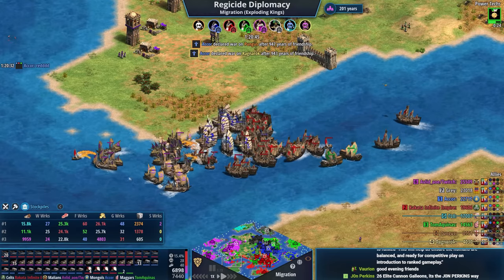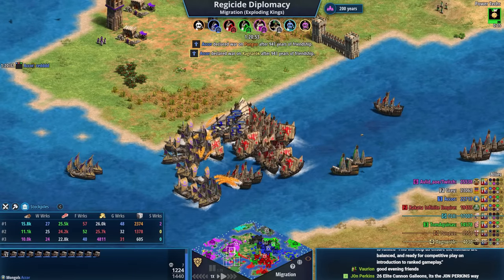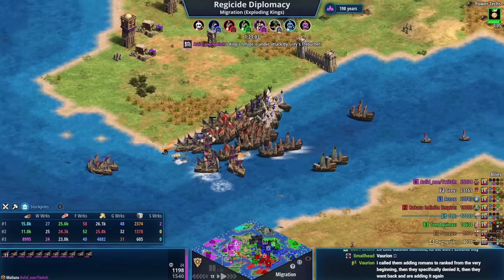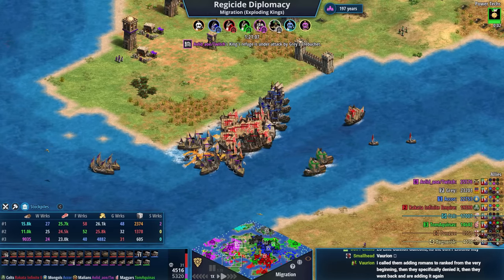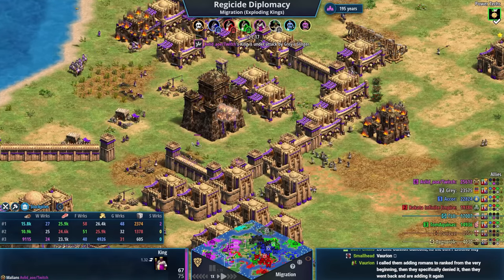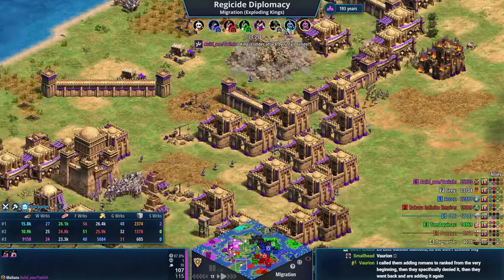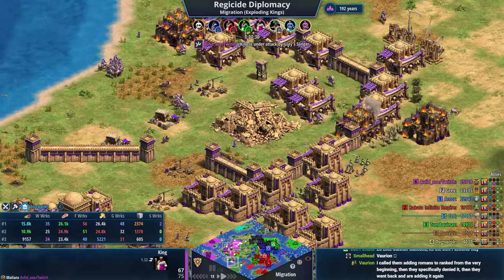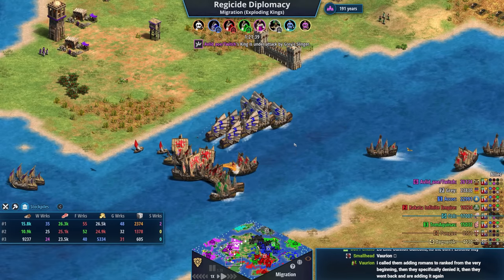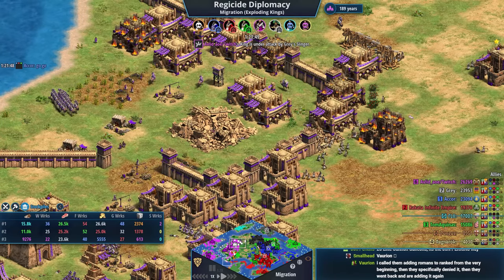Cannon galleons do a little more damage versus ships now with the recent patch — the blast radius was changed, which is really cool. Good fight from purple overall, but he just doesn't have the numbers. King's Refuge is being attacked, gray is making moves on water, and that king is very exposed. Purple needs 190 years to win with the wonder — that's not going to happen.